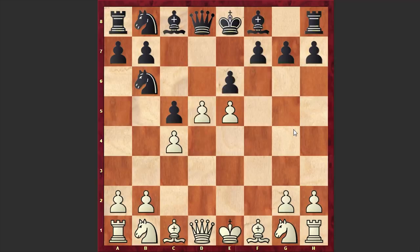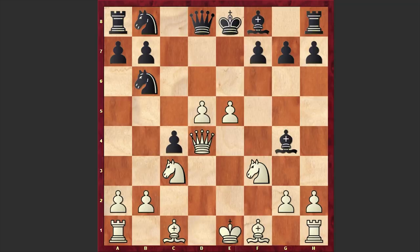Here comes d5, e6. Black keeps on challenging the white center. Nc3, exd5, cxd5, and c4. Although with this move Black is placing his pawn on a dangerous square, at the same time he is opening up his dark-squared bishop's diagonal. Nf3, Bg4, and Qd4 — we have a double attack. Bxf3, gxf3, and Bb4. Black is sacrificing his pawn on c4, managing to complete development and hoping for attacking chances against White's center pawns.